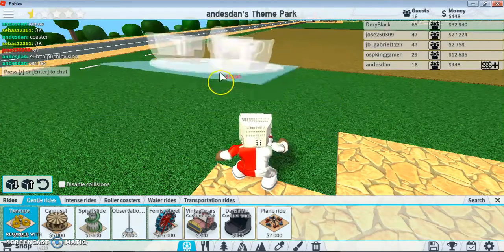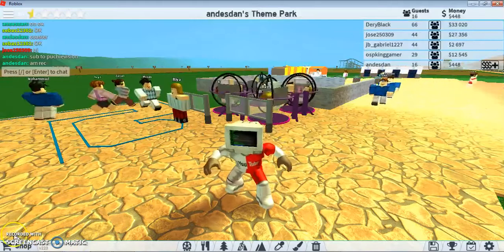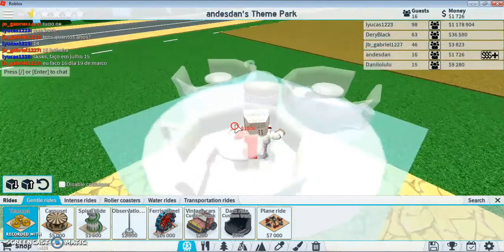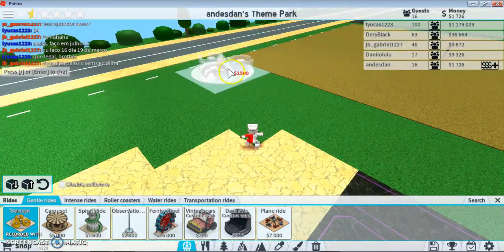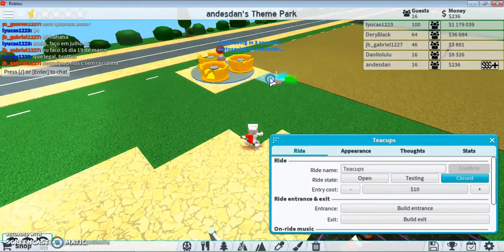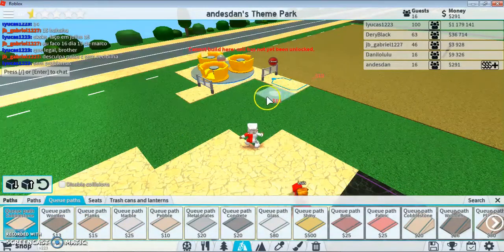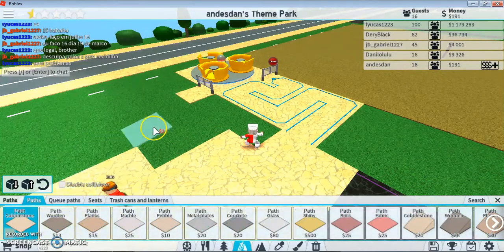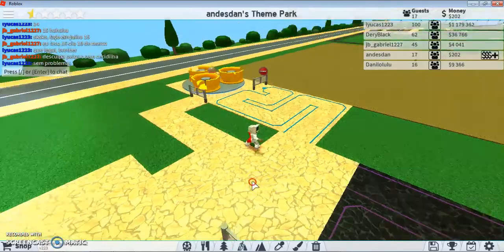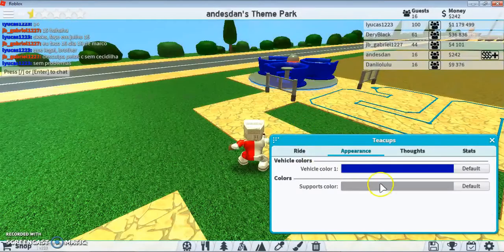Littering is illegal! So what are we gonna do next? Maybe the teacups — yeah, that's what we're gonna do next. We're gonna add the teacups. Okay, we have enough money for the teacup ride. I'm going to place it all the way at the end. There we go — let's go ahead and open it and change the color to blue.